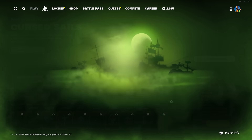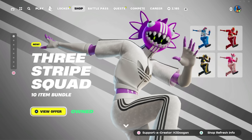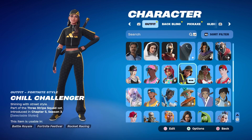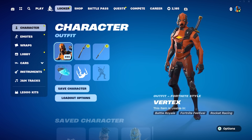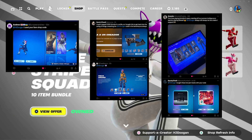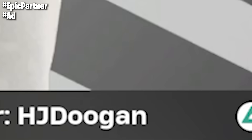Ladies and gentlemen, these are the new skins. Big shout out to Epic Games — they sent me the new Adidas skins early. They look pretty fire, to be fair. Big shout out to them, and of course, a big shout out to all of you using my code in the item shop.